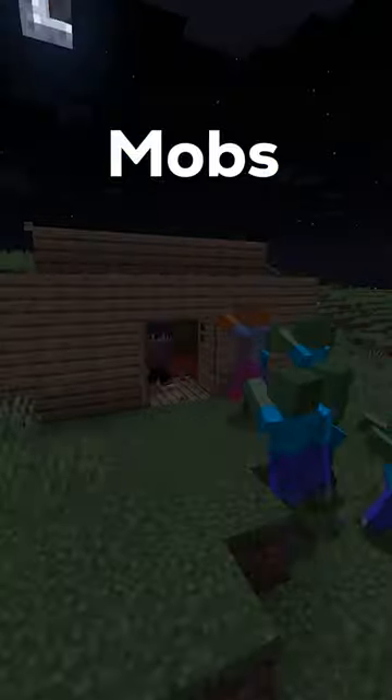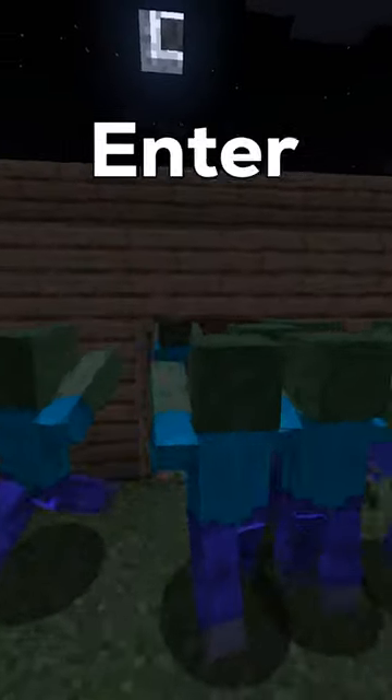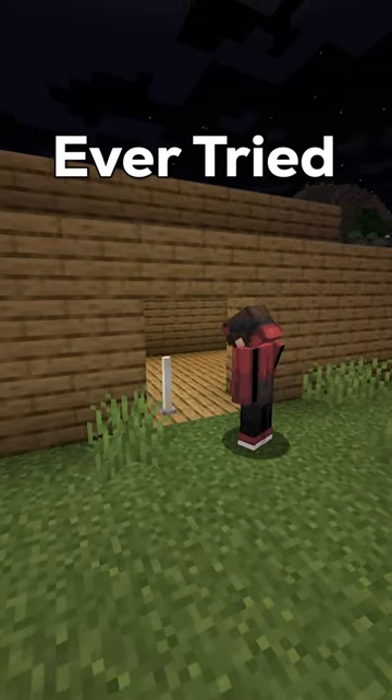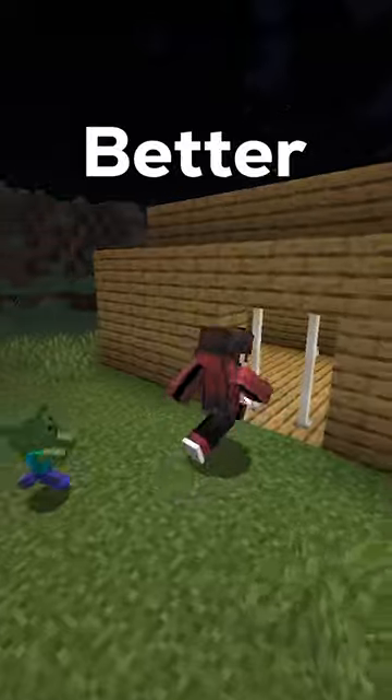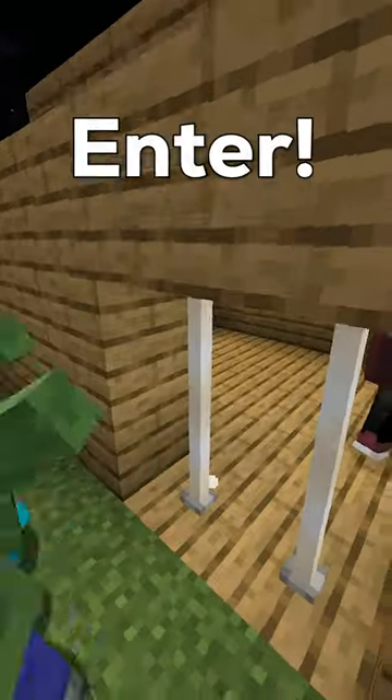Here are three Minecraft build hacks. Mobs can break down doors and easily enter your base. Instead of doors, have you ever tried n-rods? What about lightning rods? They both work as better doors since you're the only person that can enter.